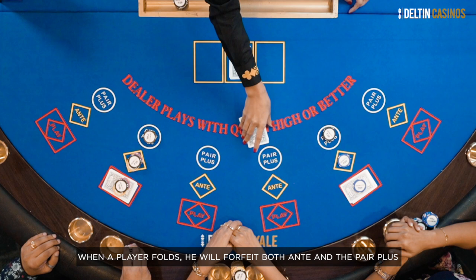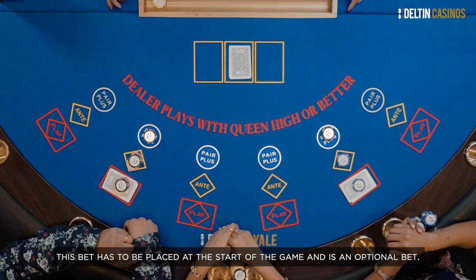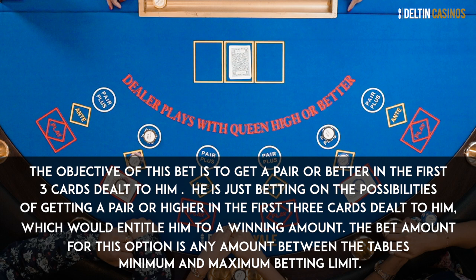The player also has an option of betting on pair plus. This bet has to be placed at the start of the game and is optional. It is not played against the dealer or any other player. The objective of this bet is to get a pair or better in the first 3 cards dealt. The bet amount can be any amount between the table's minimum and maximum betting limit.